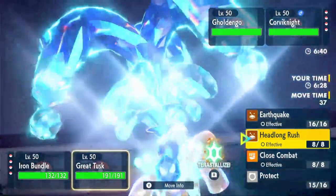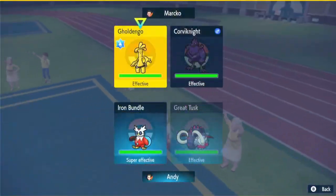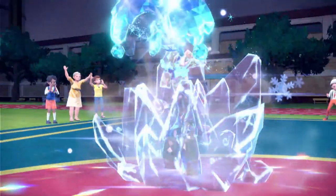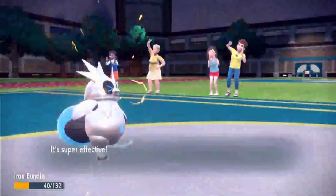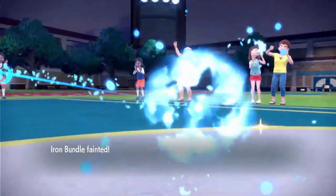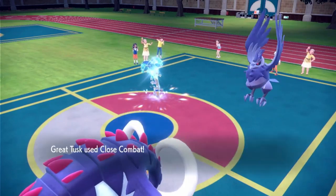Whatever — we'll just go for Freeze Dry and Headlong Rush, maybe knock out Goldenggo. Because this team overall looks pretty slow and bulky. So I go for Freeze Dry — Freeze Dry almost knocked out Goldenggo all by itself. And then Goldenggo reveals it is faster than my Great Tusk, which is a big problem. And it also has Thunderbolt, which straight-up just takes me out. A Make It Rain is a roll to KO, but a Thunderbolt just straight-up knocks me out. So that's really bad.